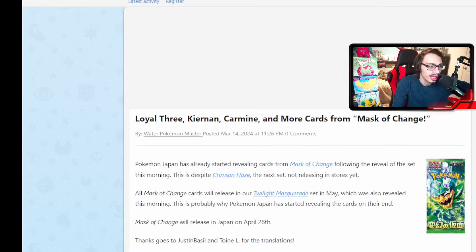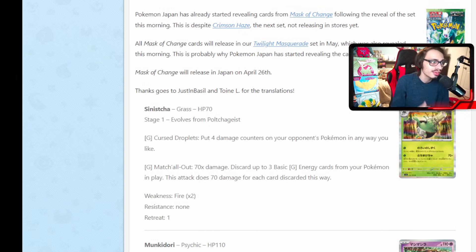Time to move on — we do have the Mask of Change cards to look at. We do have another Sinesta, which could be the one you play the EX alongside. It has Cursed Droplets: put four damage counters on your opponent's Pokemon any way you like. Then there's Match All Out: for one Grass Energy, discard up to three basic Grass Energy from your Pokemon in play and this attack does 70 damage for each card discarded, so you can do 210 damage for discarding three Grass. You could play this with Defiance Band, Vitality Band, or Maximum Belt to knock out basic EX Pokemon, and you can one-hit KO Charizard EX. There is some kind of interesting Sinesta archetype you can cook up. The issue is getting Grass Energy in play — maybe you play this with Gardenia.